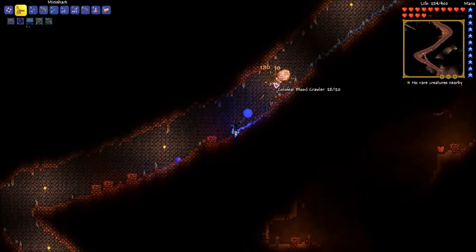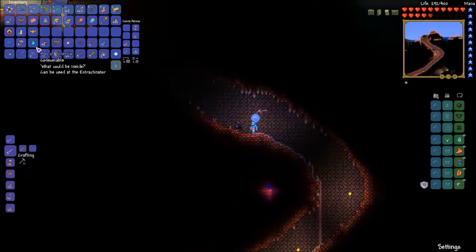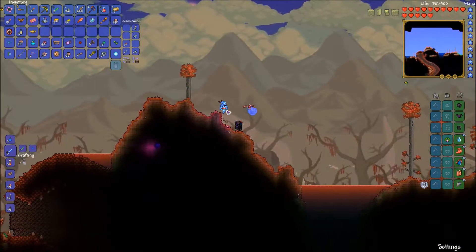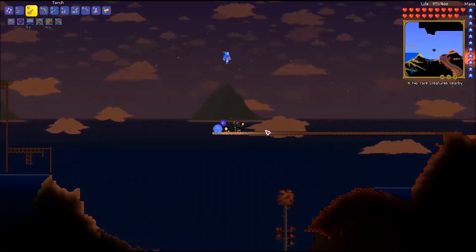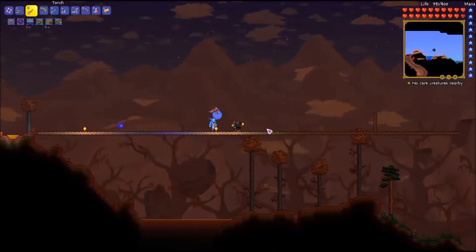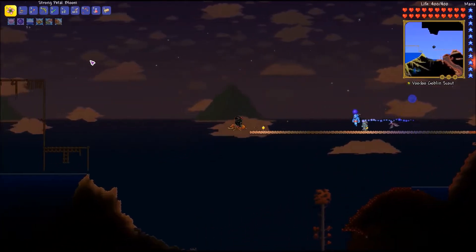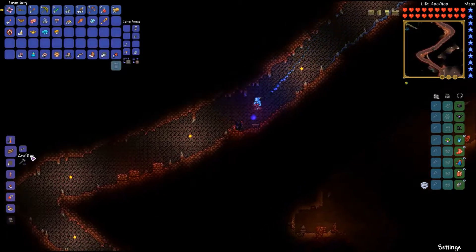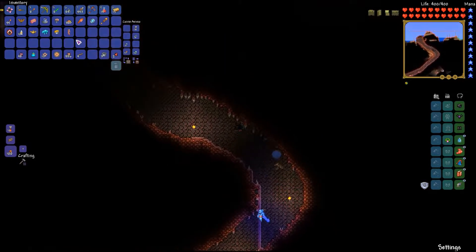I'm going to cut camera for a second — I'm having issues finding those mushrooms. We need at least two more vicious mushrooms to summon the Brain of Cthulhu. Okay, welcome back. I'm just putting some finishing touches on this long straight arena. I realized when I went to craft the summoning item that we needed a bottle, but that wasn't too big of an issue. Let's go craft the bloody spine. The antlion mount is so nice for getting around.